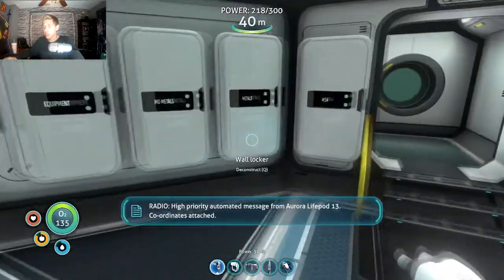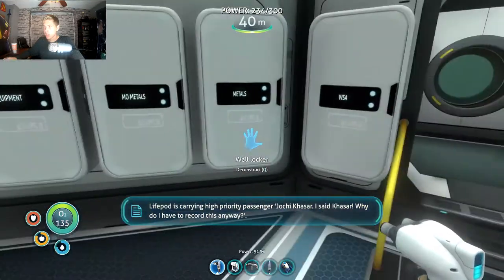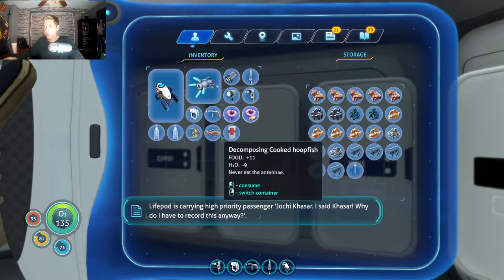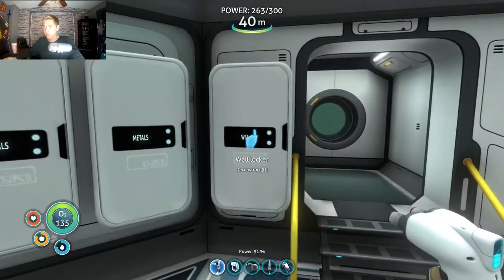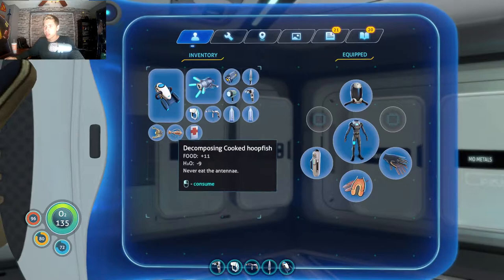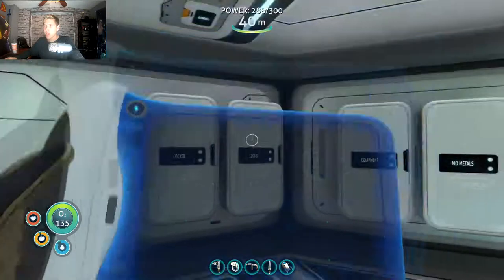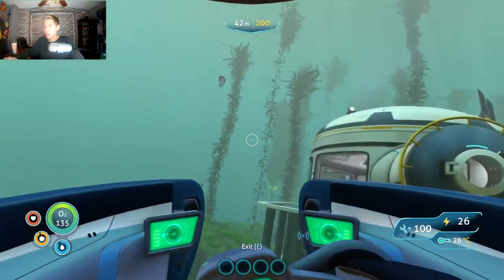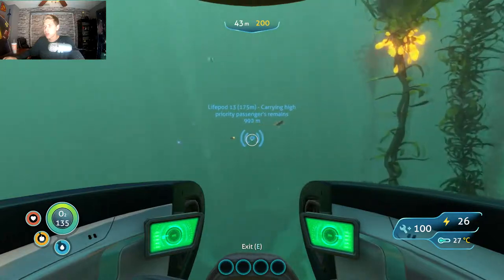Let's check out this signal. High priority automated message from Aurora life pod - certain coordinates attached. Life pod is carrying high priority passenger Yogi Kassar. Signal location uploaded to PDA. So we've got a mission. We have everything we need - let's eat a little bit more. Water consumption's a little scarce. Got an extra battery. Hopefully it's not too far. Once we get to 13%, that's when we have to stop using our Seamoth. We'll just keep that in mind.